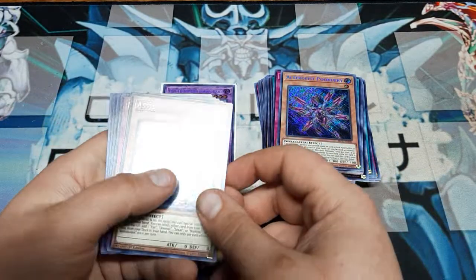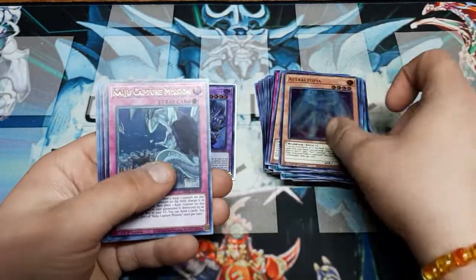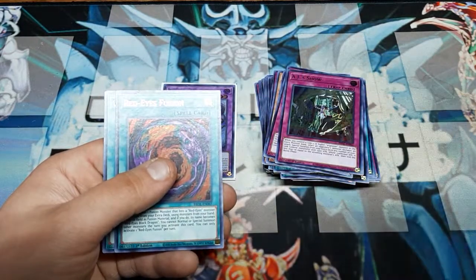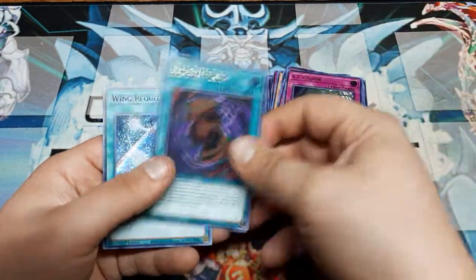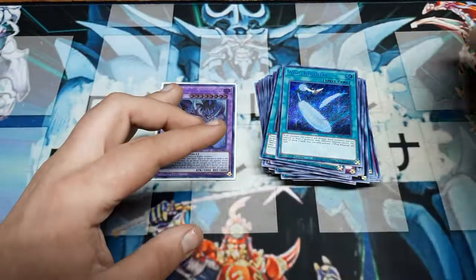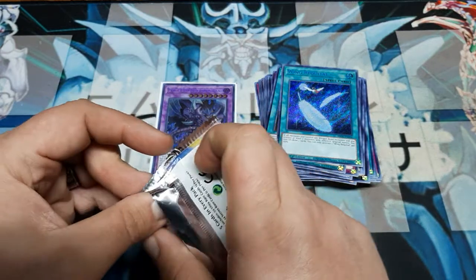We got Astral Topia, which is very good for what we need. Kaiju Capture Mission, Ai Show, third copy Red-Eyes Fusion ultra rare — this is gonna be really cool for us. And the spell card Wing Requital — very nice.